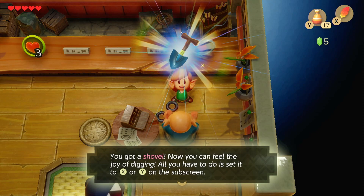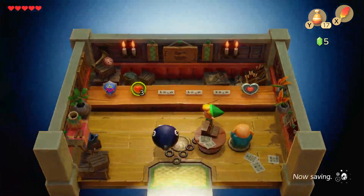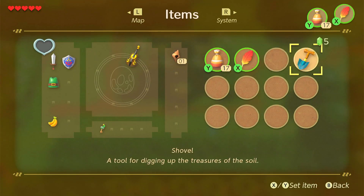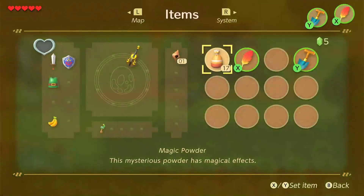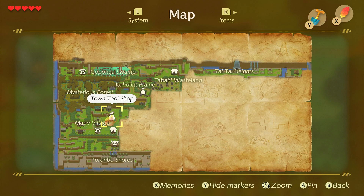Now you can feel the joy of digging. All you have to do is set it to X or Y on the subscreen. Now that we have the shovel, I'm going to change — put this to Y now. We opened up plenty more areas on the map.